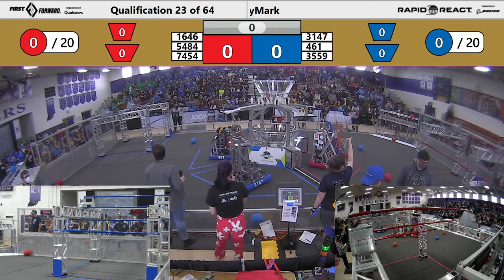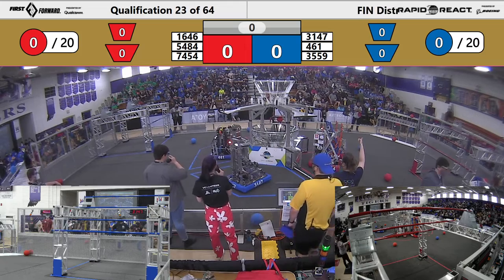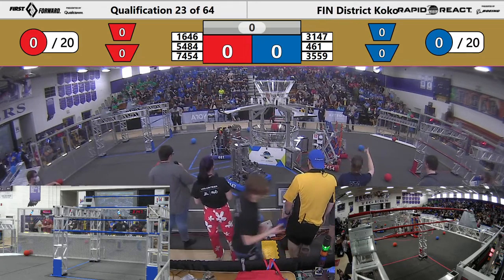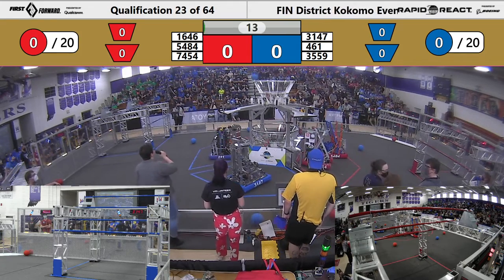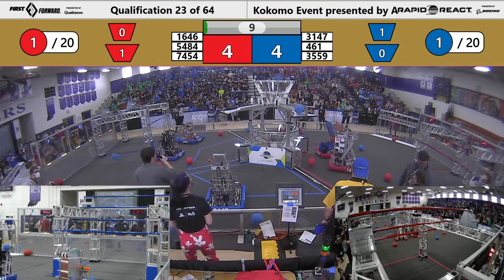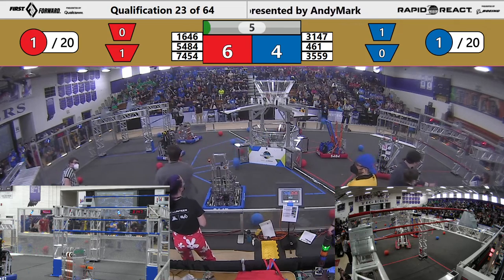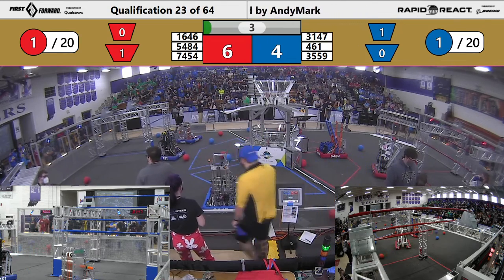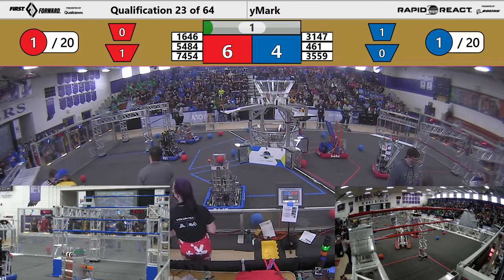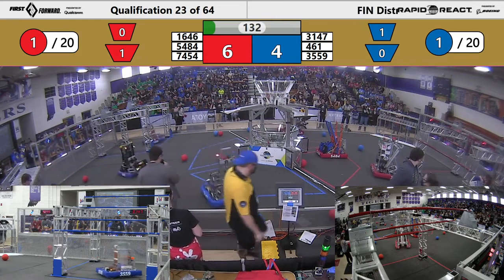We got the thumbs up. Drivers behind the lines in three, two, one, go. Right off the bat, we have a cargo in the lower hub from Precision Guessworks. Red Alliance just missed a cargo from their human player in the upper hub. The Red Alliance is slightly leading as we come into the teleoperated period.